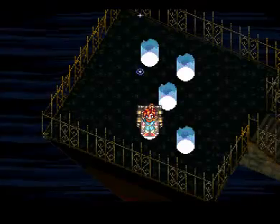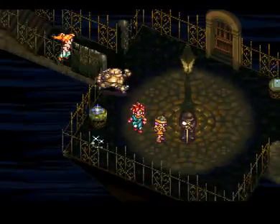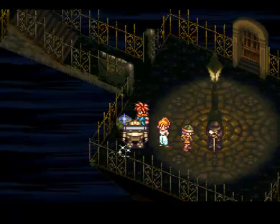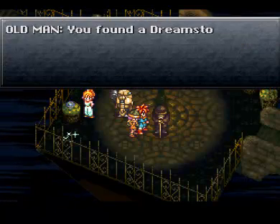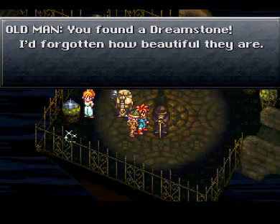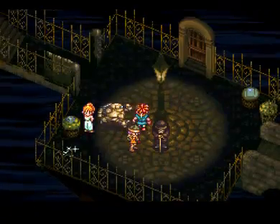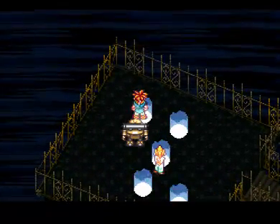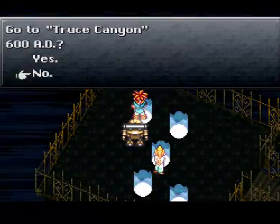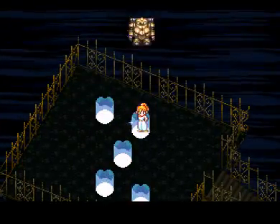And now it's pouring rain here — somehow it managed to start pouring rain. Freakin' awesome. Old man: 'You found Dreamstone. I've forgotten how beautiful they are. Need to find someone that can process them. You'll probably find him in Medina Village near the Mystic Mountains.' Medina Village... No, Truce Canyon. Is this it? Yep.